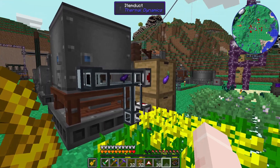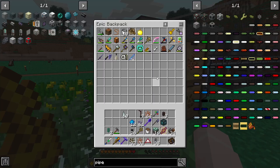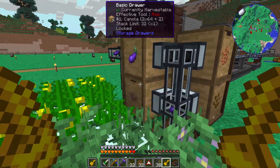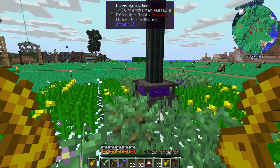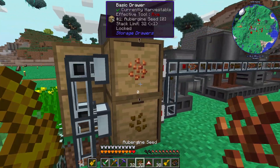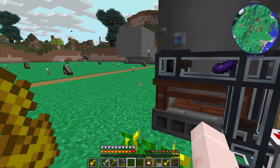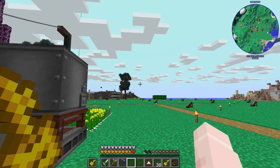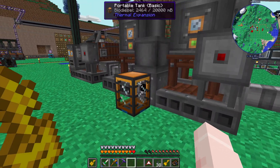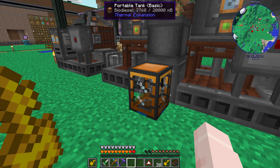Okay, so here's the setup. I've got my four drawers with my four things and I'll throw one of those on there. I'll keep an eye on this to see if I do end up having to void it in order to have it keep up with the seeds — I have a feeling I will. This is making diesel and putting it into a tank, not as big as the buffer I have at the power plant, but that's fine. This is our crafting diesel.